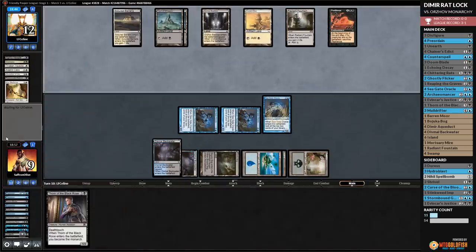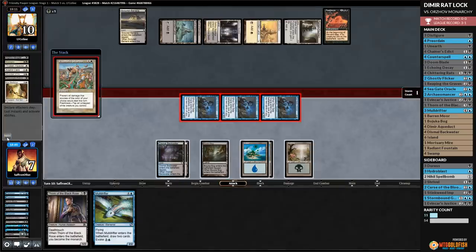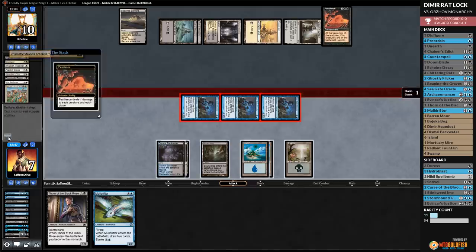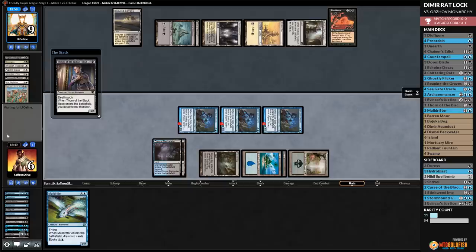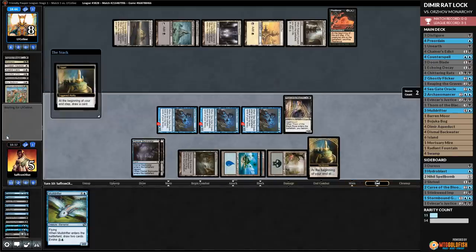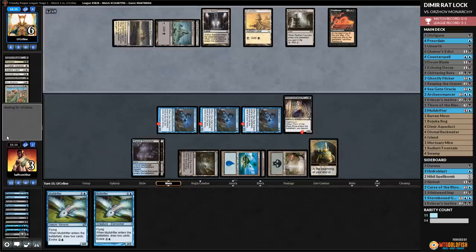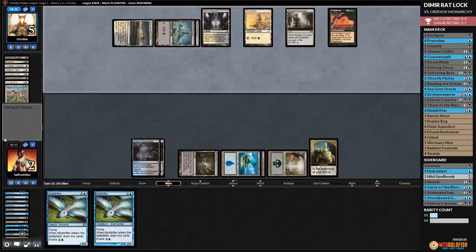Opponent attacks, Pestilence hits us, down to 10. We cycle Unearth and Baronmore, untap, Disfigure kills the Skyfisher, and we attack. Pestilence — I don't know if we can get out of this. We play Seagate Oracle and take Thorn of the Black Rose. Pass — little risky but we need the body. We're basically in a weird race mode, taking up to four a turn from Pestilence. We need to get opponent's life total low enough to win that race. Opponent attacks. We Doom Blade their creature. Opponent passes. Pestilence twice — down to seven. We untap, go to combat, swing — but opponent has Prismatic Strands! That's probably the card that beats us. Opponent takes zero.